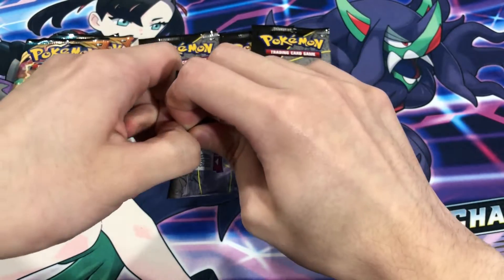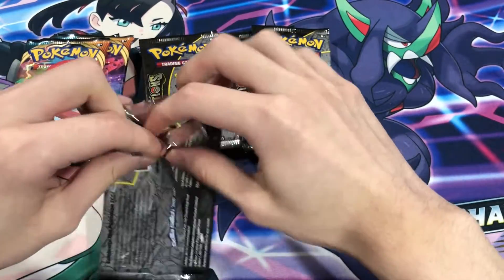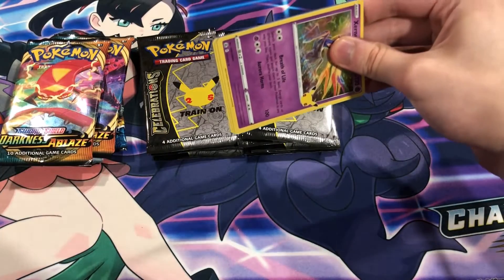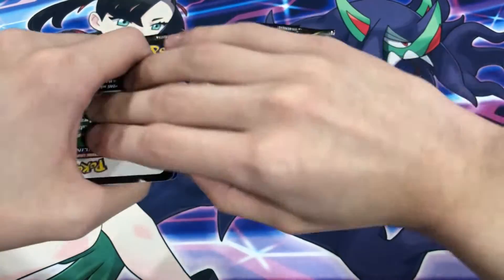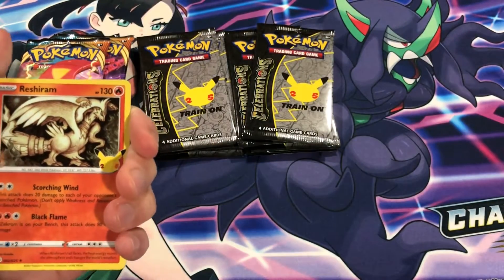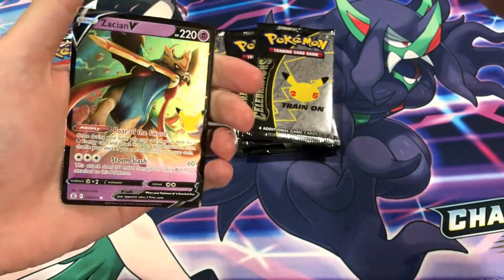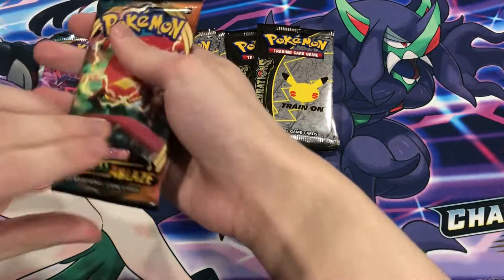Hopefully we can pull Umbreon — I know Charizard is worth more and I should be hoping for the best card, but I would honestly take Umbreon any day over Charizard. Okay, nothing in the third slot, but we can still pull something in the last slot. Zashian V! Back to back, two ultra rares — not too bad.